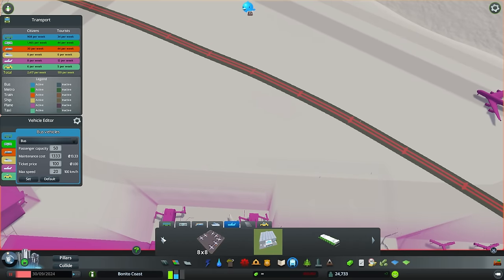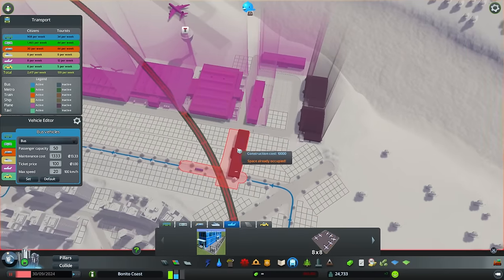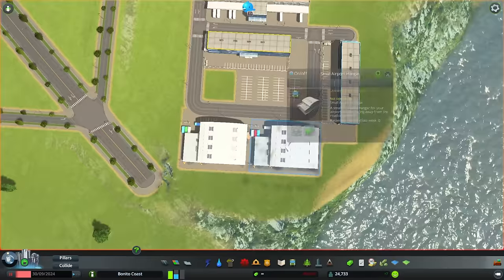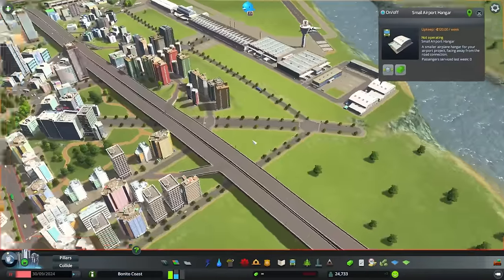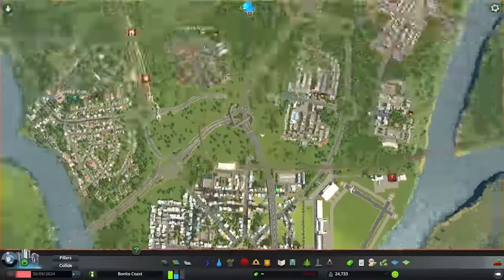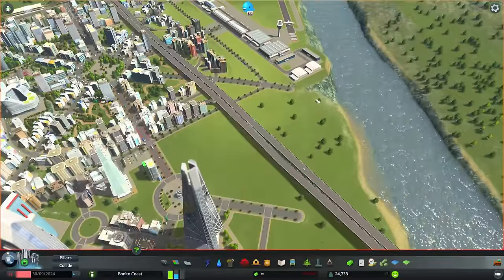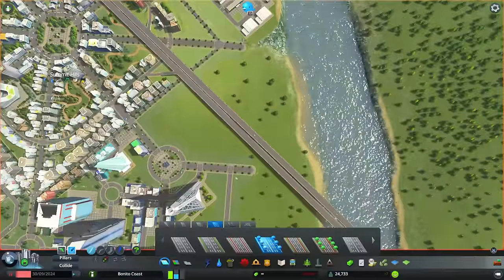In the middle we have terminals for passengers, for ordinary people. I was also thinking about how to connect things - we have one road and another road, these six-lane, huge fat roads. I didn't like that they were just there, not connected.